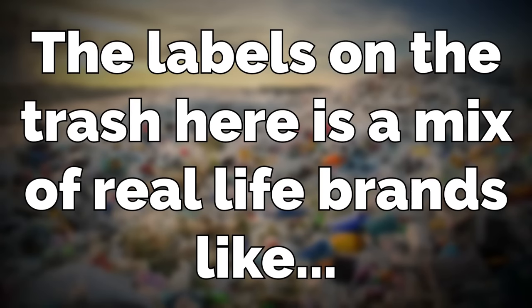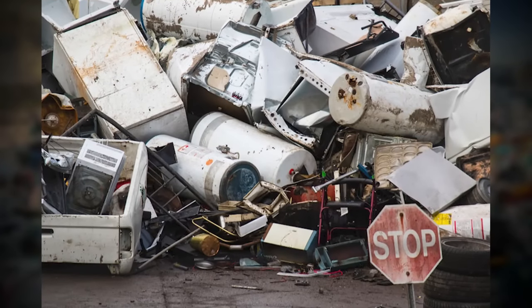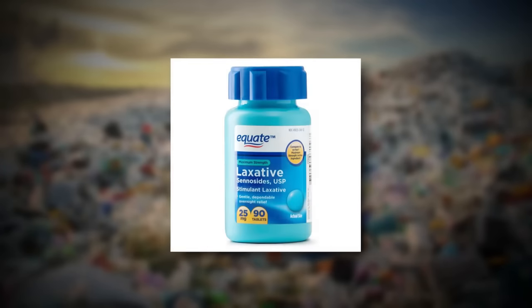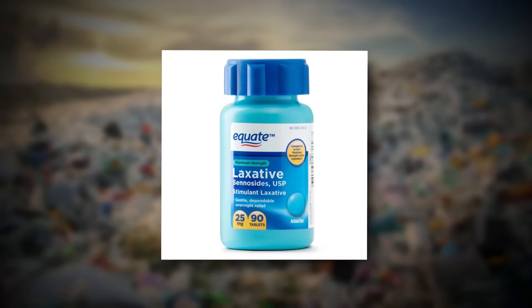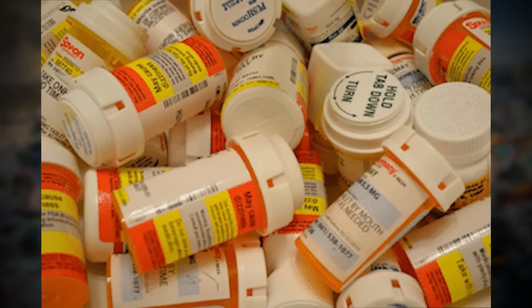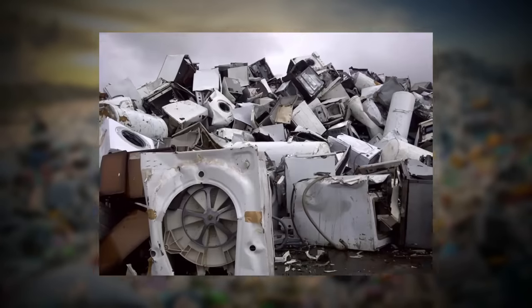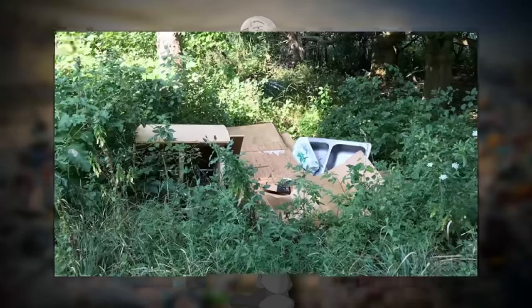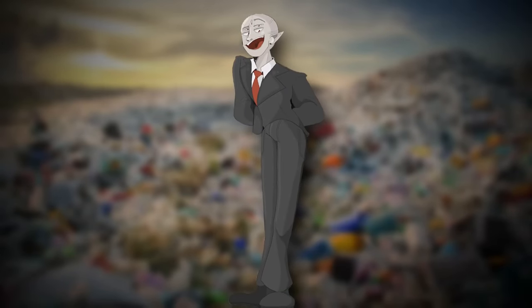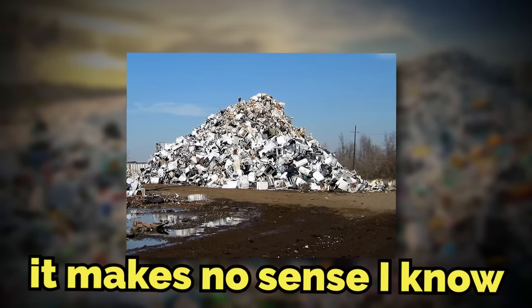The labels on the trash here are a mix of real life brands like Coca-Cola and fast food trash, and other things that aren't from reality and seem out of place. There are strange pill bottles everywhere — specifically laxative pills for some reason, and there are tons of different brands of those. There are also just random pieces of houses laying on top of the garbage everywhere, like washers, dryers, sinks, doors, and windows. Every kind of random household object is here, and they look like they were just torn right from a house in real life and left here.